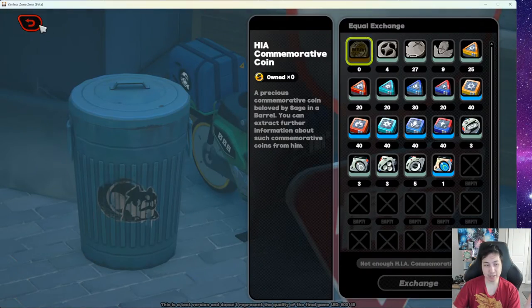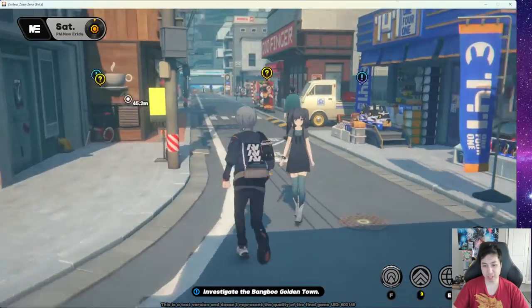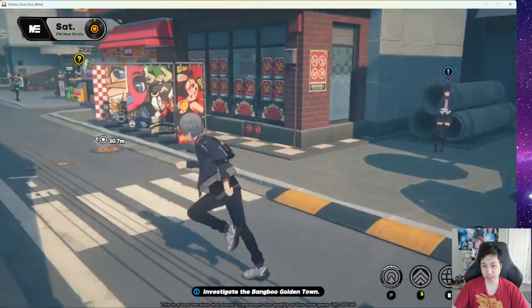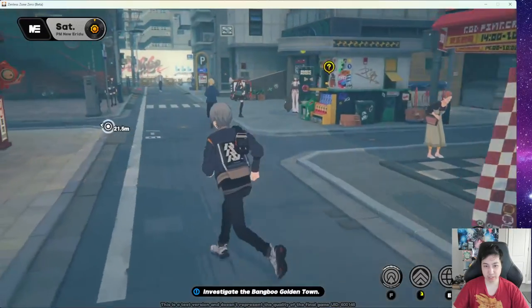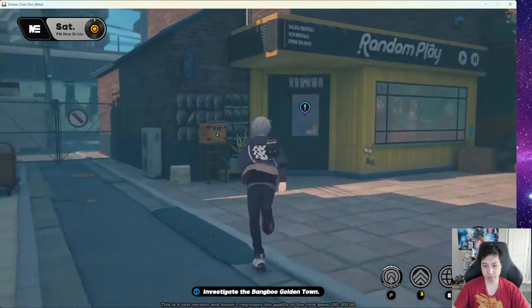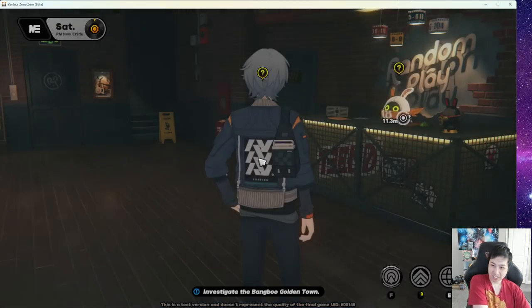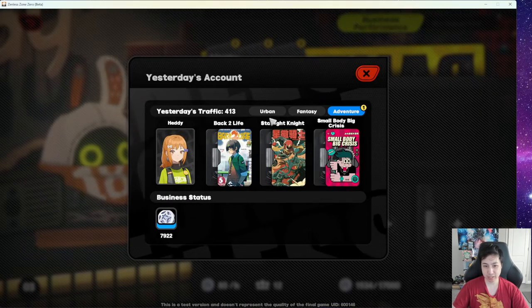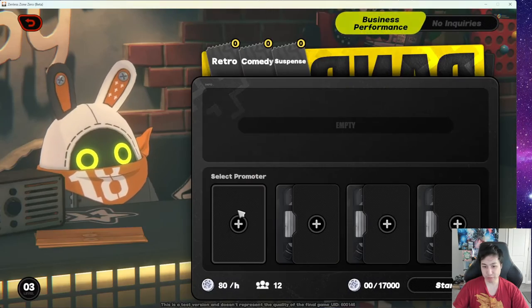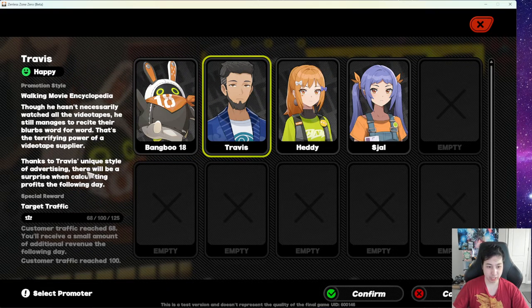These videotapes are for your Video Store. I'll talk more about that in a moment. So let's go to the Video Store — you can just teleport there. In here you can set up promoters: NPCs will come stand in front of you, you talk to them, give them recommendations, and they help promote your store. You can read their preferences here.